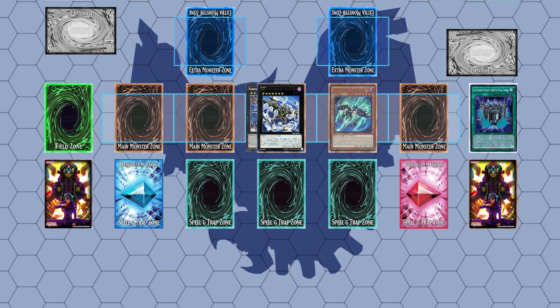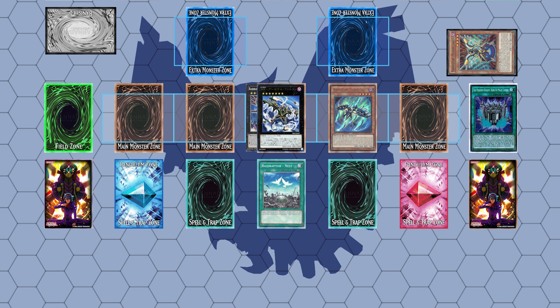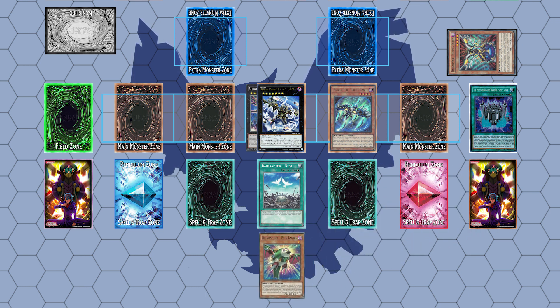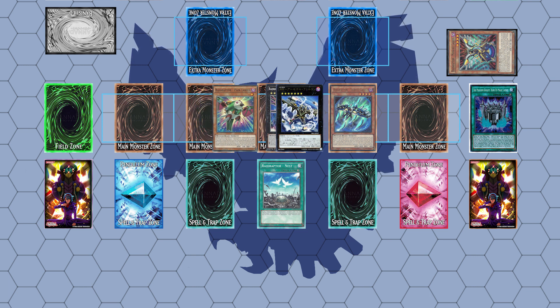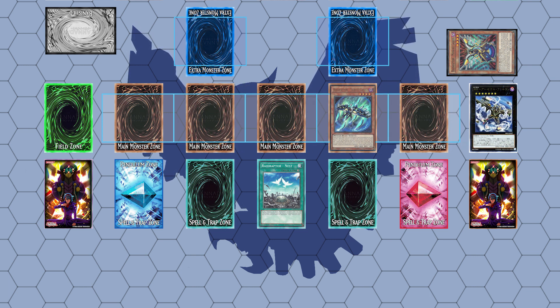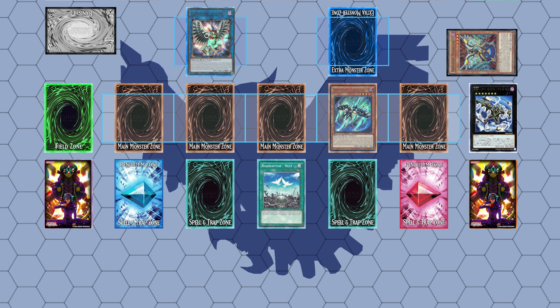We need to use Tribute's effect to send Mimicry to the Graveyard, then search Nest, and then use Nest to search a copy of Pain Lanius, then special summon Pain Lanius from the hand. We then use Arsenal Falcon and another Raidraptor as link material to summon Wise Strix, and then use the effect of Arsenal Falcon to summon Ultimate Falcon from the extra deck, to which the rest of the combo will play out the same as the first one mentioned in the video after summoning Wise Strix.